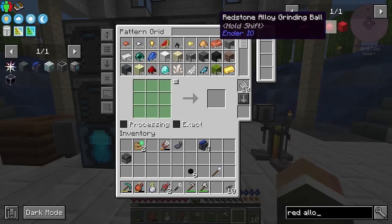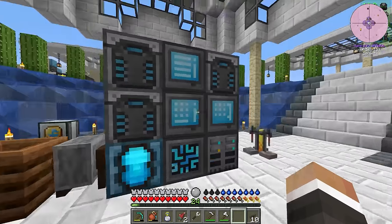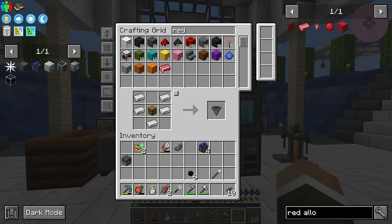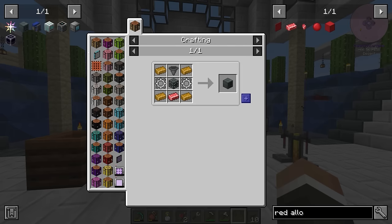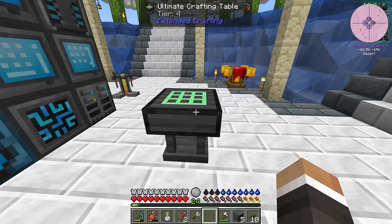We'll encode the redstone alloy ingot and throw it into the same alloy smelter as the copper alloy ingot since we don't need that many of the redstone variety. Let's request 20 copper alloy ingots and five redstone alloy ingots. While we wait, let's also get another hopper, another void chassis, and 10 stone gears — we need five impulse hoppers total. We do have the double compressed crafting tables done, so let's request another nine to make another ultimate crafting table. We need about 40 end steel ingots and 32 of each processor to proceed.